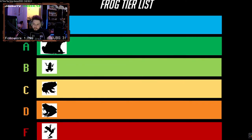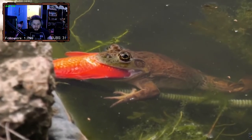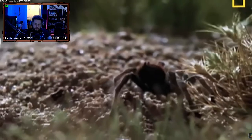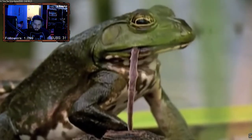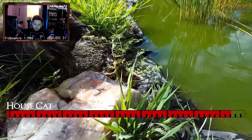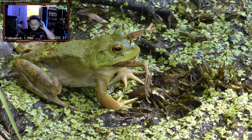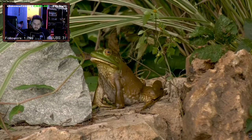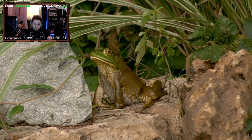In A tier, we have the bullfrog, which is essentially just your basic frog build but with greatly improved stats. Your average frog is vulnerable to attacks from fish, birds, insects, and snakes, but with their added bulk and power, bullfrogs have solid matchups against all of these, and can even hold their own against powerful predator builds like the house cat. Because of their favorable matchup spread, the bullfrog player base has started to take over pond servers that they don't usually spawn in, which is the hallmark of a high tier build. Bullfrogs don't have any special defensive abilities or poison, relying solely on their bulk to carry them.